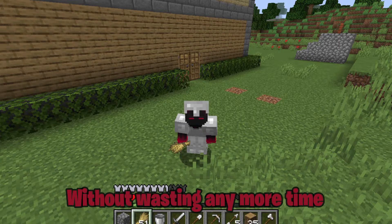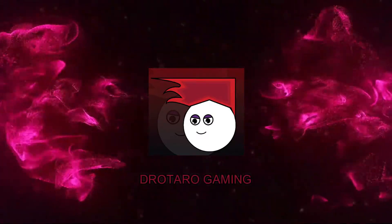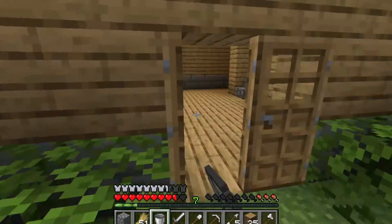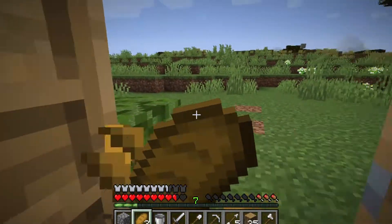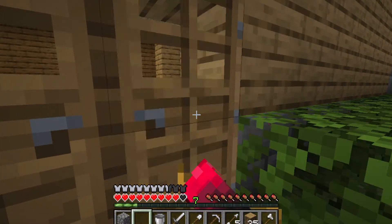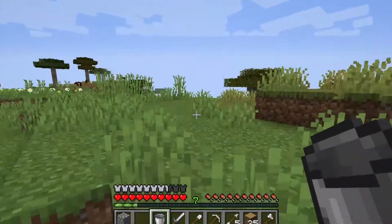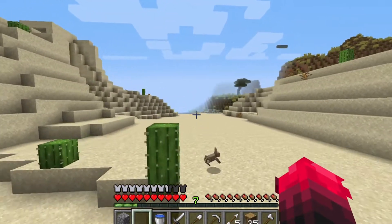Without wasting any more time, let's begin. We have come to our world — first let me make some trades because I don't have many, and I don't want to waste wood since I need it to decorate my horse stable. Now let's go to the acacia savannah village and loot it, but first we need a water bucket. After the desert I hope the savannah village will come.